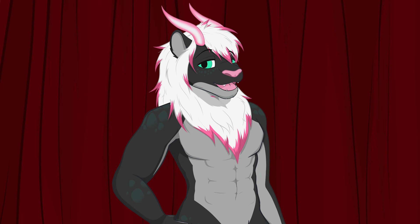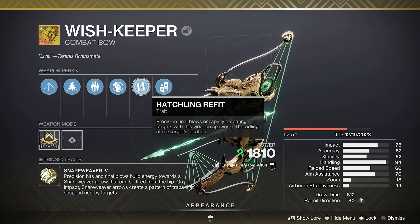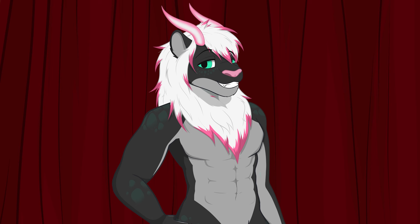Finally, we have the exotic catalyst. This is a craftable weapon and it comes with several different catalysts. I suggest you choose whatever you like, but personally I like Hatchling, because it adds to the mayhem that is to come. Trust me, you're going to love this.